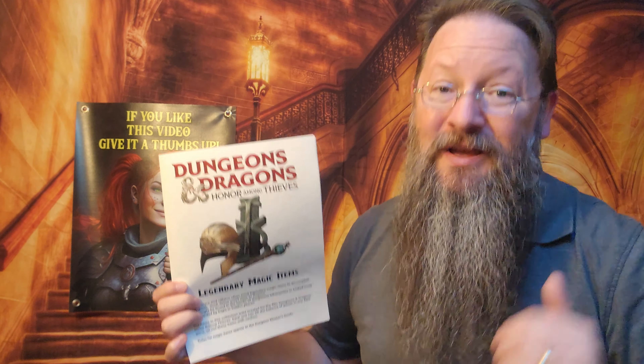D&D Beyond has released five legendary magic items that are found in the movie, with official D&D rules for your pencil and paper game so that you can dole them out to your players, or simply have the heroes from the movie show up in your campaign with these items. I'll leave a link in the description as to where these can be found. Oh, and stick around — I've got an answer to a question that a lot of folks have been asking about how I actually print these hard copies out.